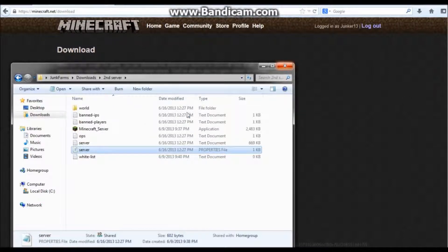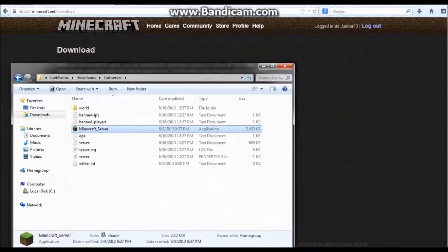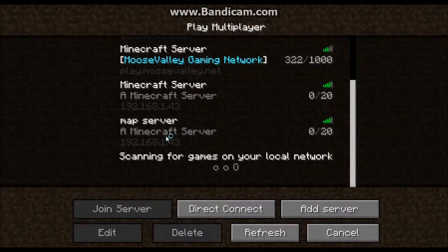After you've done that, all you have to do is run it. Then just go to Minecraft and see — this was my first server and this is now my second one. I don't even have to do any port forwarding or anything. It's just there. This is obviously the easiest way of doing it.